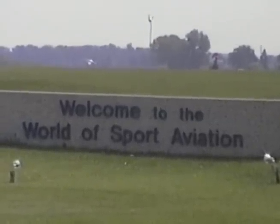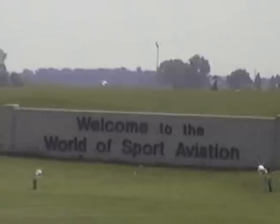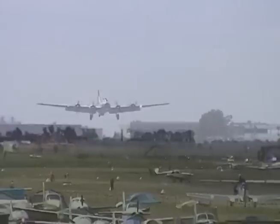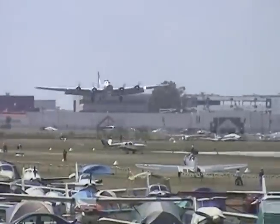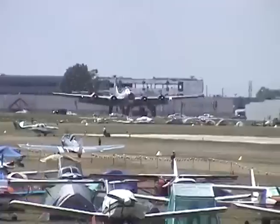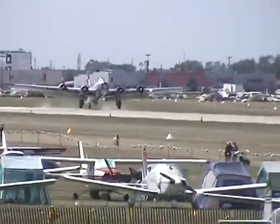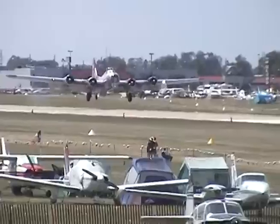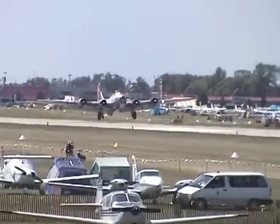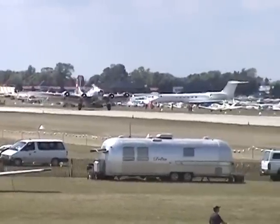Inbound on Romeo, one mile. On Romeo, roger, runway 27, cleared to land, green dot. Clear to land, 27, green dot, zero-niner Romeo, thank you. Some really good flying out there — making my job a whole lot easier, I really appreciate it. Once you get that thing on the ground, turn left in the grass and watch for the EAA Marshalers.